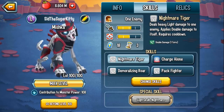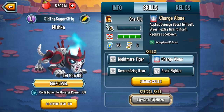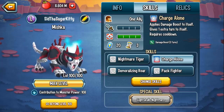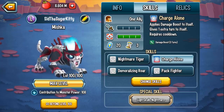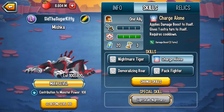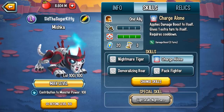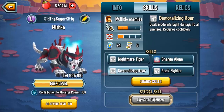So it's a setup skill for a following attack. Charge Alone - this skill is incredible and this is what makes Mishka such a fantastic attacker. It applies damage boost to itself and gives itself 1 extra turn. So it's a free damage boost, which lasts for 3 turns. You give yourself an immediate damage boost and then get to attack the enemy. And obviously if you do Charge Alone and then Nightmare Tiger, you'd have double damage and damage boost, and then your next attack is going to be incredibly powerful.